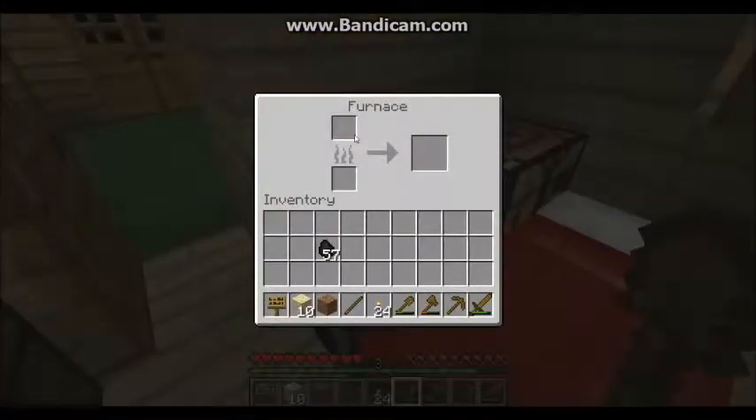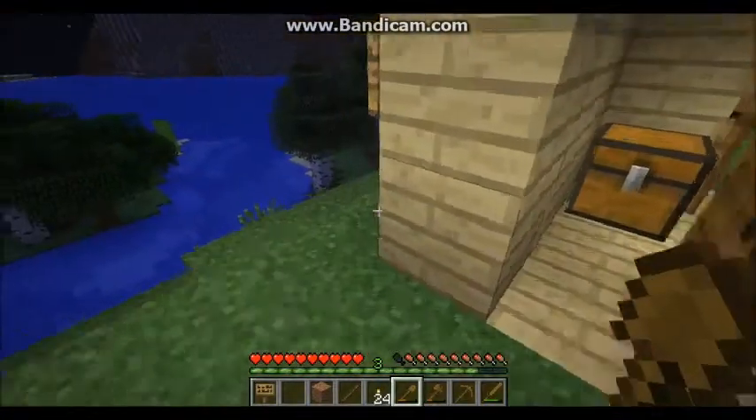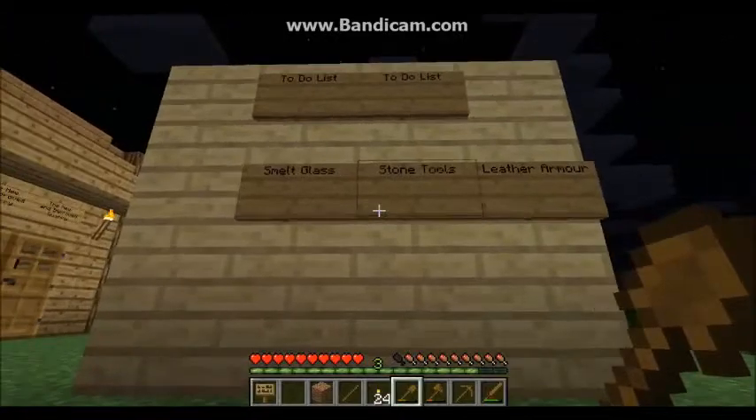Now I'm going to want to smelt the sand. To do that you open your furnace — here on the top you'll find an entry port which is where I'm going to put my sand, and below that you'll see a little fire symbol, and even below that you'll find your coal. You put your coal in there which will be used as fuel, there's an arrow which you can see is filling up, and then out will come the product which is glass. While I wait for that to happen, I'm just going to wait for all of that to finish smelting.